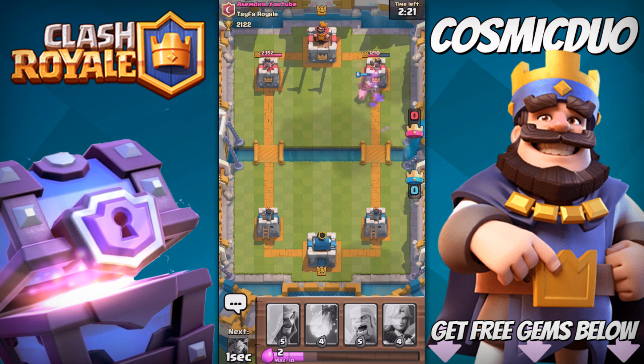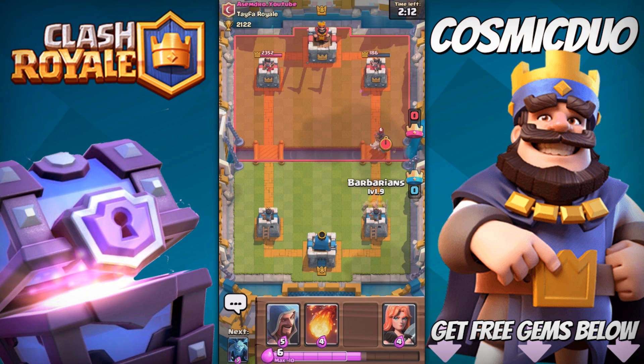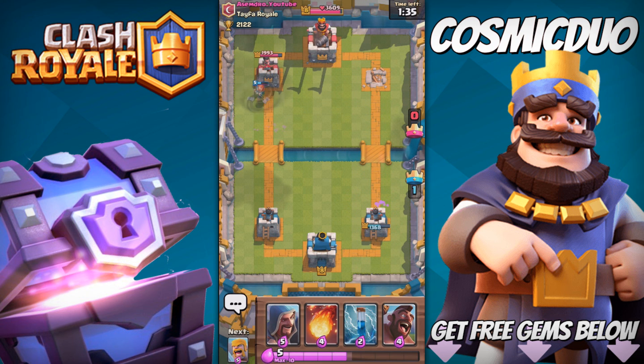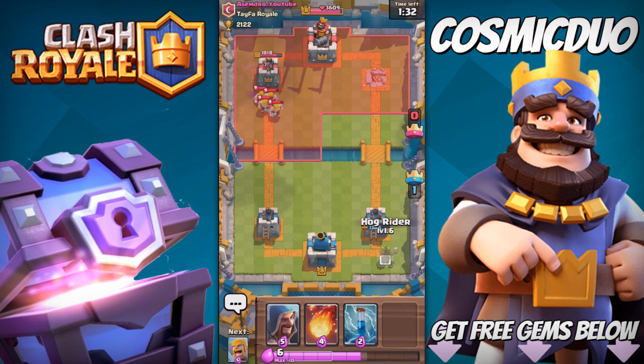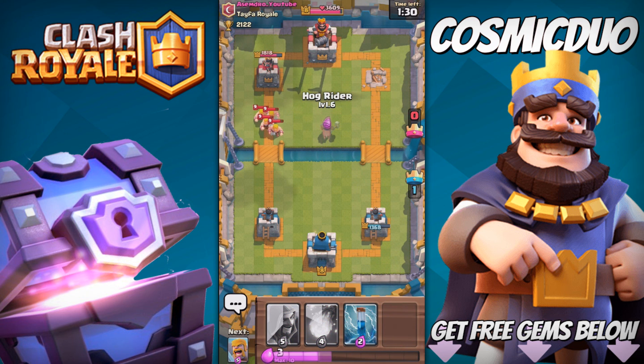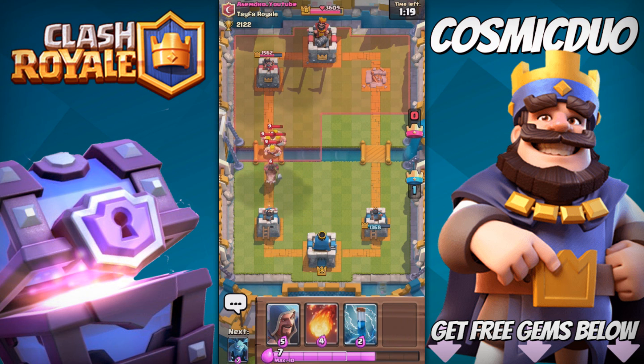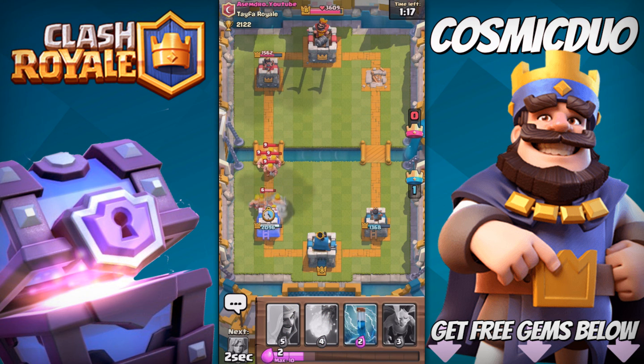Is this guy serious? He just wasted four Elixir on that and we practically took out his tower. We threw down a Hog Rider in response. Let's try a Fireball — actually, let's throw down Barbarians and see if we can bait something out.